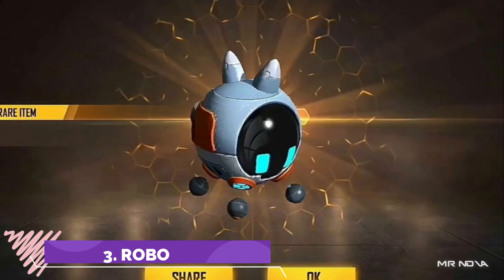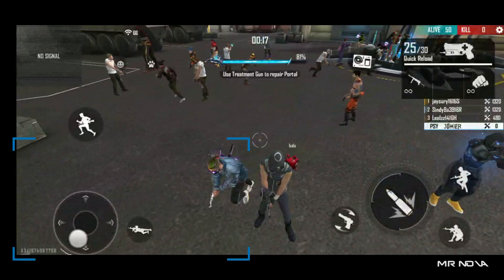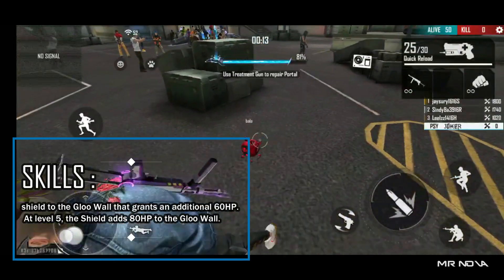Number 3: Robo. Robo is an advanced technology robot, which got skills like adding a shield in front of the glue wall and provides an additional 60 HP.